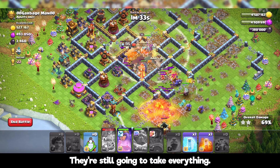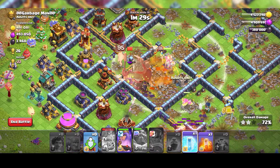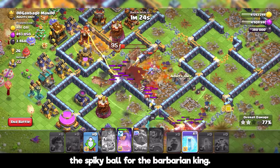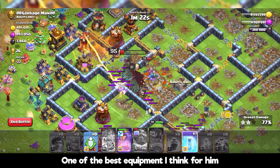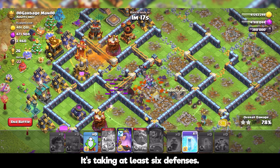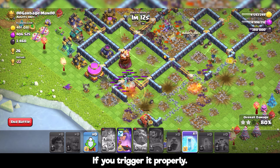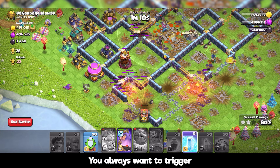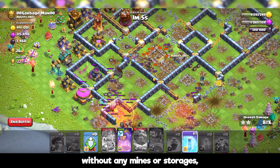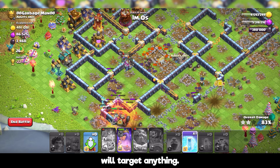It's okay if you have one or two behind the root riders — they're still going to take everything and clear the base. I'm also using the spiky ball for the barbarian king, one of the best equipment options for him. It's easily taking at least six defenses if you trigger it properly. You always want to trigger the spiky ball next to defenses, without any mines or storages nearby, because the spiky ball will target anything.